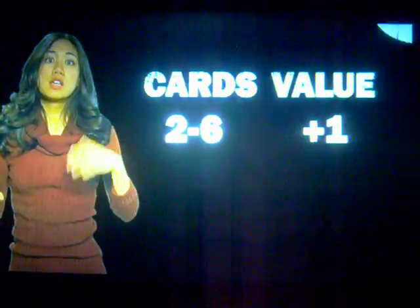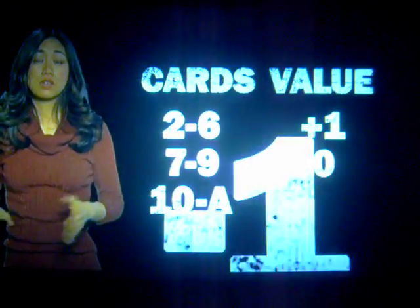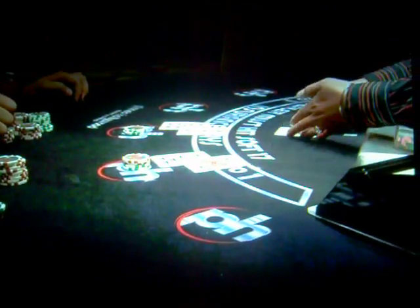This system is called the plus-one minus-one balanced system. Cards two through six are given a value of plus one; seven through nine are zero — they're neutral; and all tens, face cards, and aces are given a value of minus one. As each card is dealt, all you have to do is add or subtract one to keep a running count.